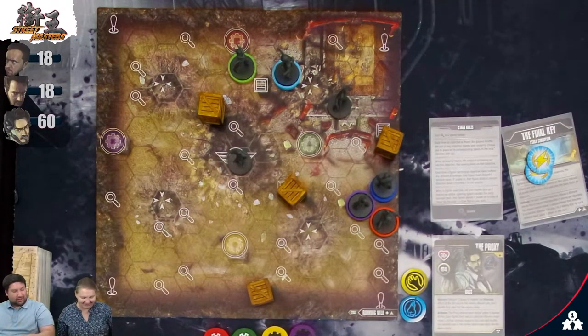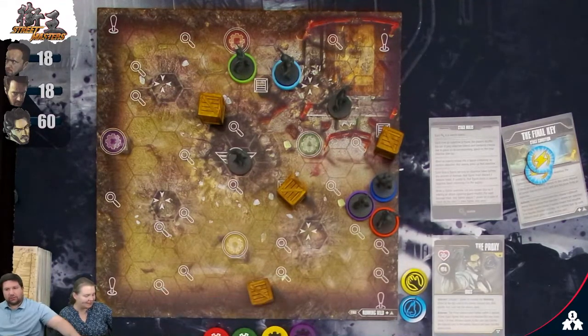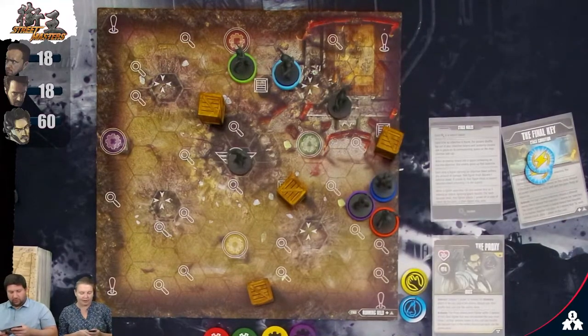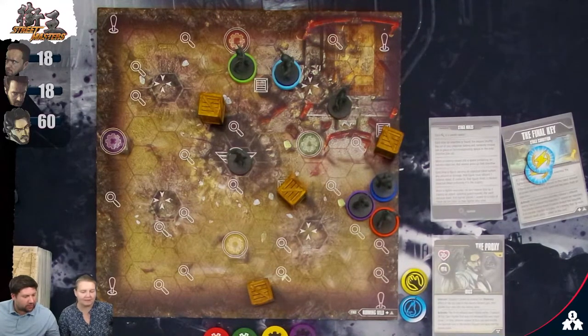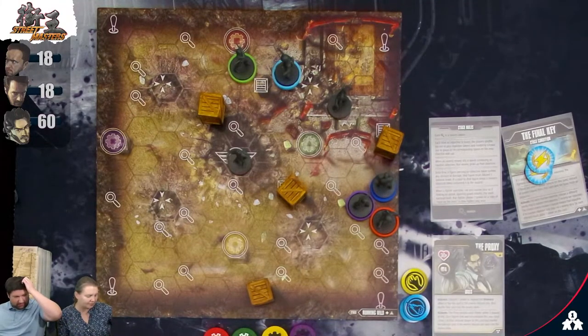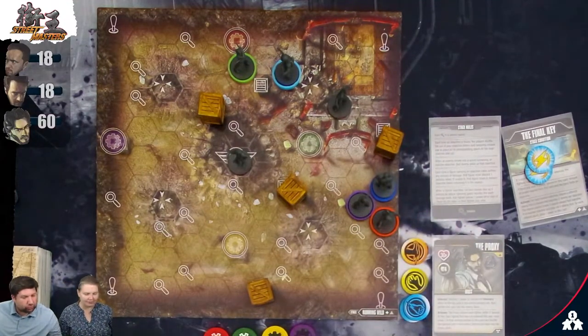We survived that. Draw phase: I draw Regroup — each fighter may either gain two random defense tokens or heal two damage. Kim draws Sweep the Leg — move two spaces and attack, or just attack with some other effects. Proxy activates: attacks each fighter within two, nobody's there. Each fighter must give him a defense token — I give him a punch, Kim gives a kick.